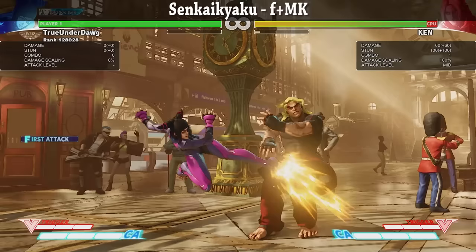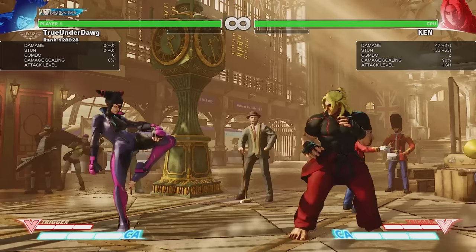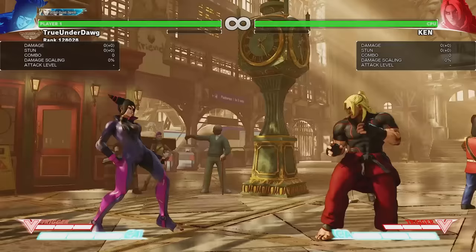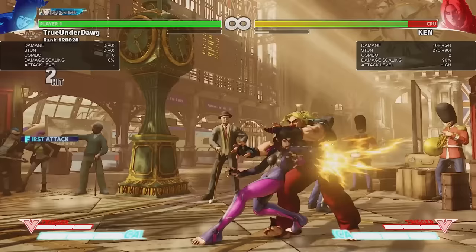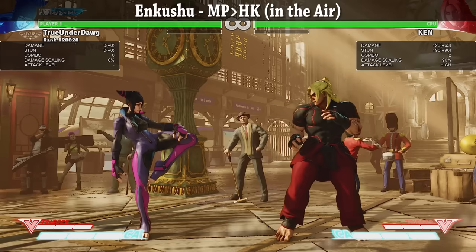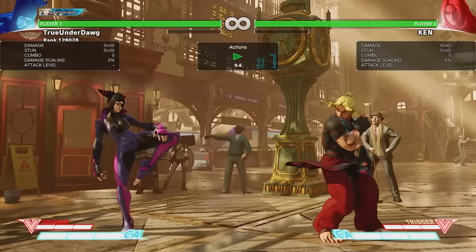Next we have Senkaikyaku — and I'm probably not saying that correctly. However, the point is it's an overhead. Pretty standard overhead, but it has amazing range and is minus 4 on block, so if you space it properly, most characters actually can't punish you even if they do manage to block it. Next up is Kiyo Retsushu. This target combo can actually whiff on crouching opponents, so it's a pretty big risk. However, if you do manage to land it, it allows you to store an attack and still end the combo with a light pinwheel, which is very useful. If you don't want to end the combo, you can just store two attacks instead. It's also good for damage, especially after a crush counter. And last but not least, we have Enkushu. Don't be fooled — this attack is actually not a double overhead. However, it does do good damage and is a great air-to-air as well. It's also a decent way to end certain combos during V-Trigger.